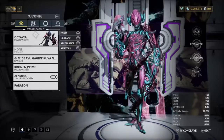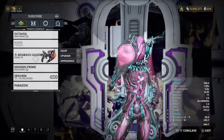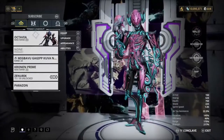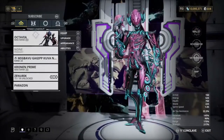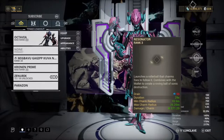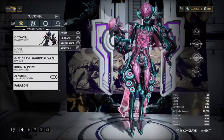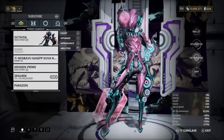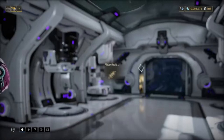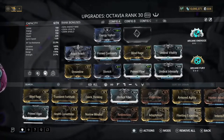Without using my Cernos Prime or any other weapons. Every now and then I did use my Kuva Nukor, but that's just to make sure my life support was up. For this build I literally only used three abilities: the Mallet, the Metronome, and the Amp. This build is really good, and if you want to change anything, that's completely up to you.